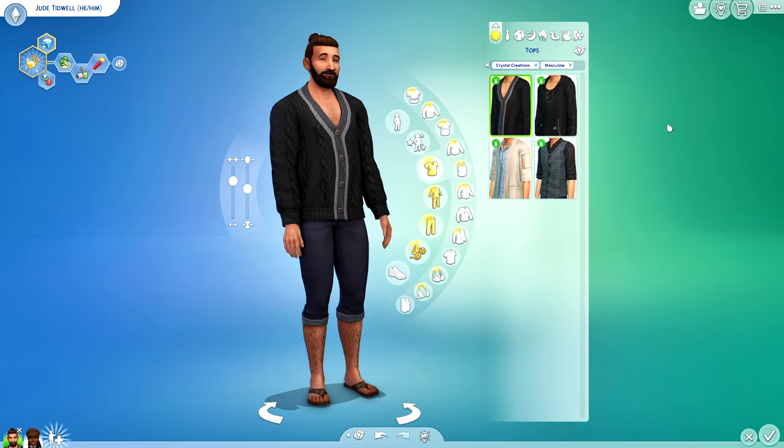Let's go into full body for Irene. We have this beautiful dress that comes in a bunch of different colors — love the back on that. This one kind of reminds me of something we already have in game — I think maybe it came with the Paranormal Stuff Pack, but I'm not entirely sure. It doesn't really impress me too much. Honestly, it's okay, it's not great.